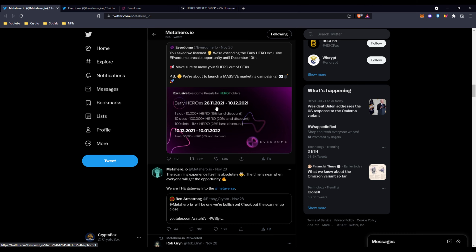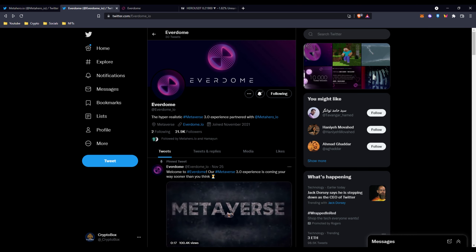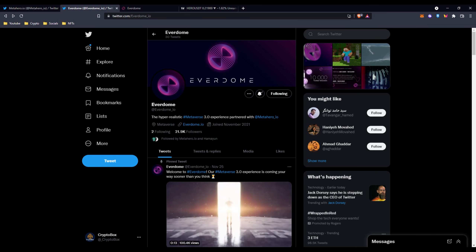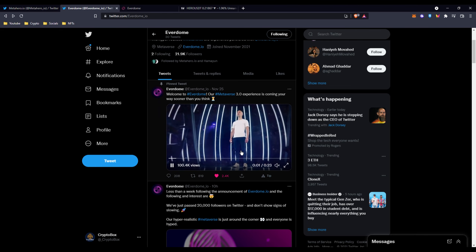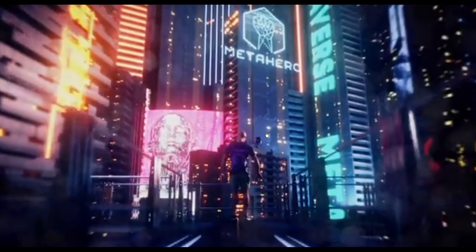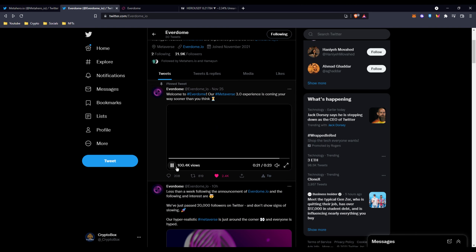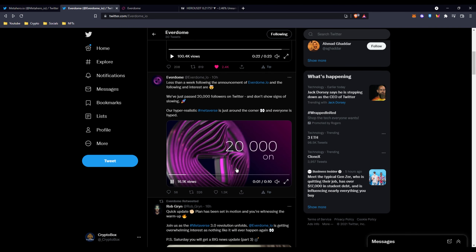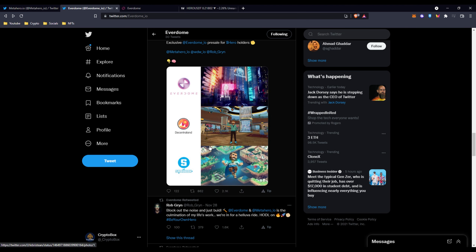If we go to everdome.io, you can see 'the hyper-realistic metaverse 3.0 experience, partnered with metahero.io.' If you scroll down a bit, you can actually see the meta scanner in action — it takes place, there's a guy, and you can see the metaverse. The creator just became a 3D model, he enters the metaverse. This is just Twitter's generic video quality unfortunately, but you can see they are coming up with the biggest plans for their projects — I think this is the next lead into the metaverse.